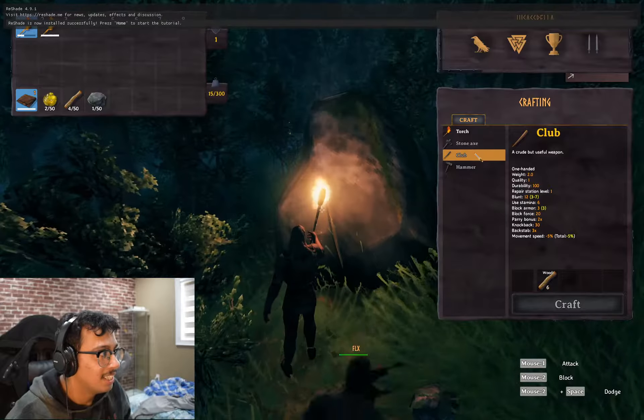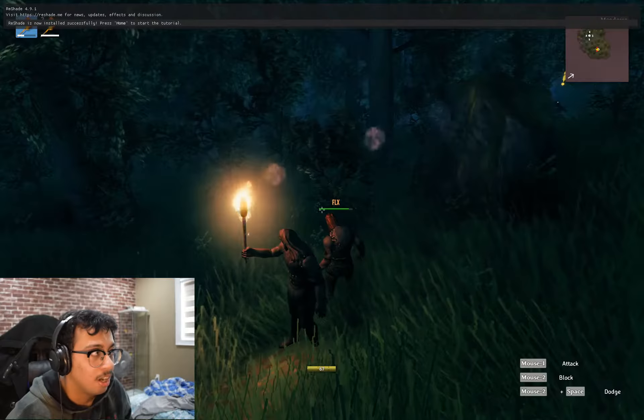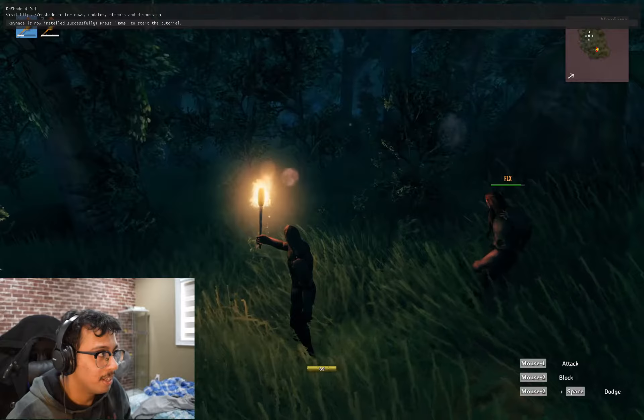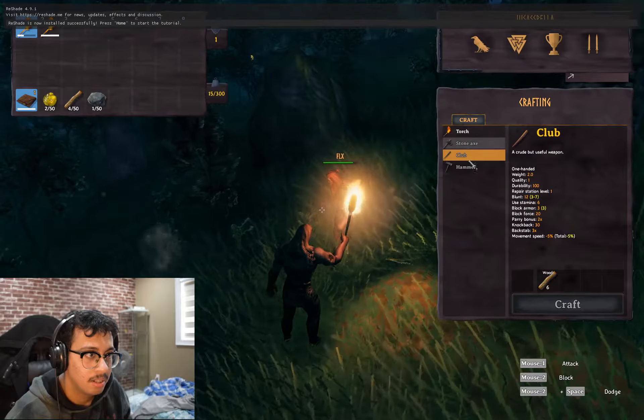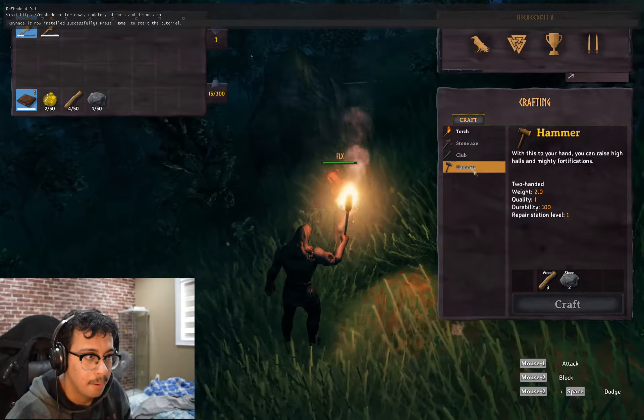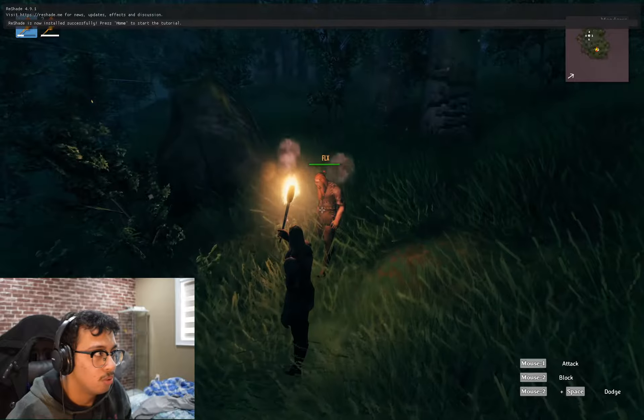You have eight? No, I have more now — twelve. Press tab and make a club. Craft it. So now you have a weapon.